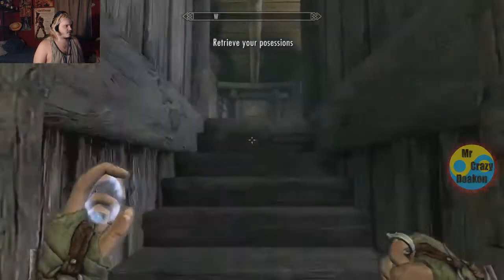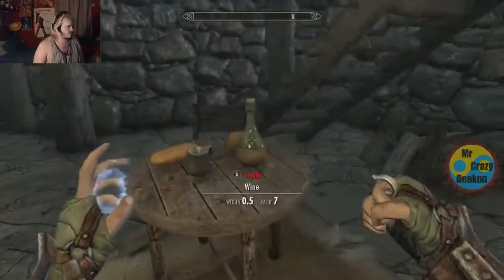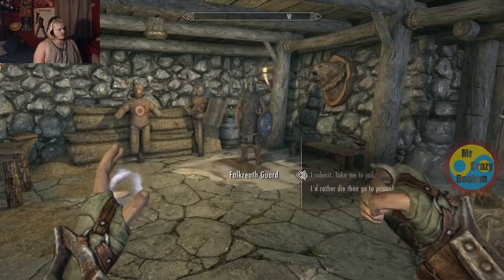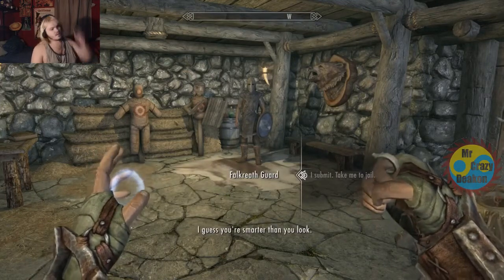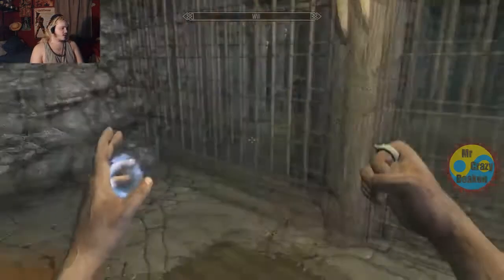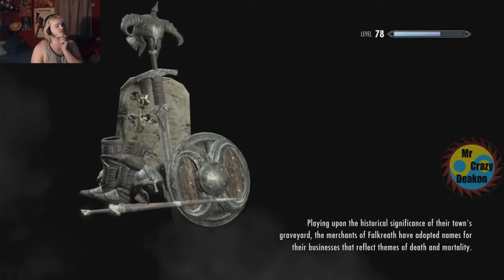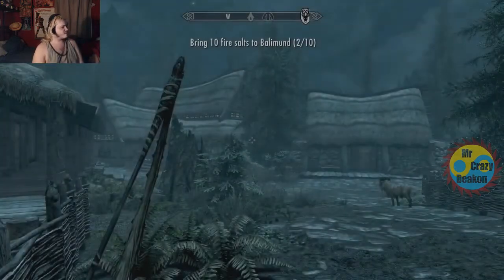Which means I'm gonna just go... submit and take me to jail. I do that one more time. And now we just rest. When we get out of jail, we'll have both the light armor set and the heavy armor set on. And since I have the carry weight glitch on — the bug potion glitch.